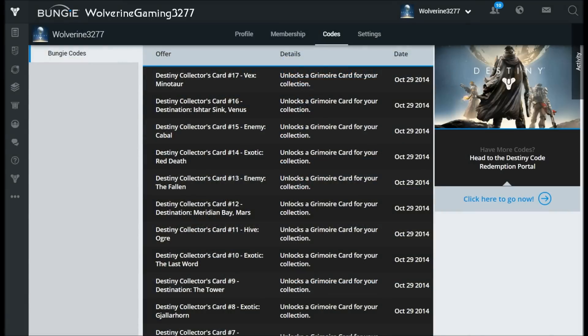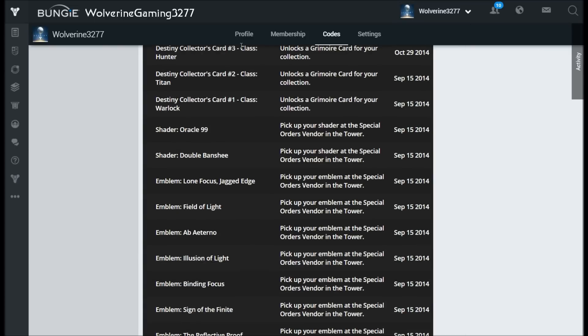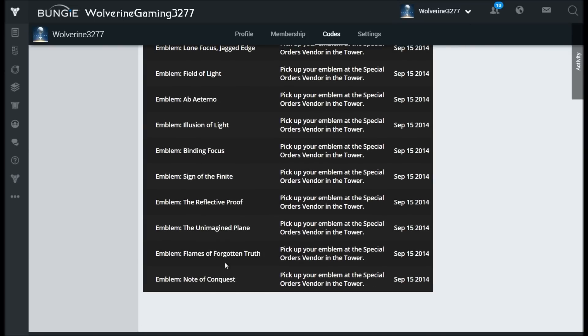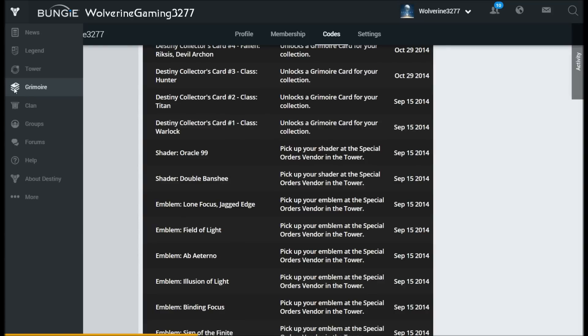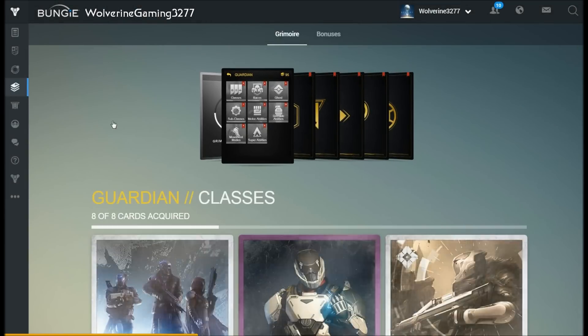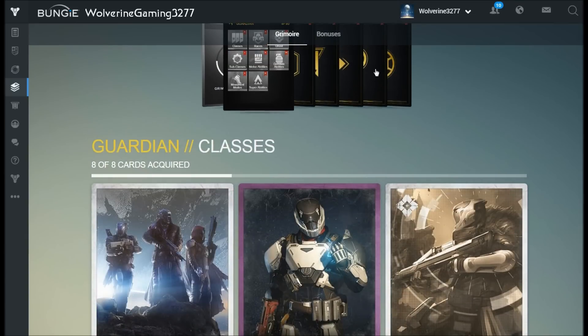If you don't have a profile on the Bungie site, you can make one by signing in with your console gamertag. You need your gamertag linked so you can get access to these items in game. Once you have your profile set up, go to redeem codes and start redeeming. I'm going to show you a few codes that I'm redeeming today and show you my redemption history from when I redeemed a few on September 15th.